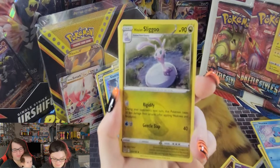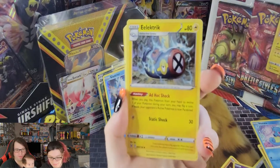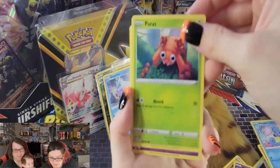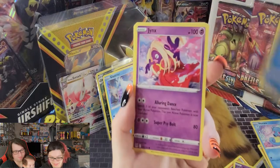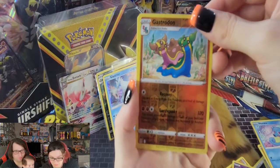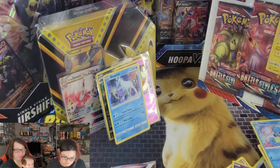This is Chrissy's third pack. Let's see what she can get. We got Sliggoo, Electric energy, Toolbox, Paras, Hisui Zoroark, Inkay, Hisui Basculin, Jynx, Gastrodon — which is uncommon — and a Hoopa holo rare, which is actually a pretty cool one. Looks like something from Vanguard.